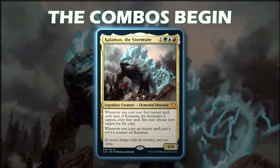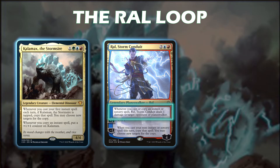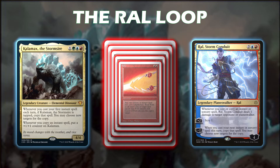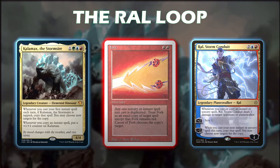I'm a combo player, so I want to do things like Ral Storm Conduit. Whenever you cast or copy an instant or sorcery spell, Ral Storm Conduit deals one damage to target opponent or planeswalker. He also loops very nicely with Fork. If you have Kalemax out and he is tapped, you will get a copy of Fork which can target the original Fork, and then that'll copy your Fork again and again indefinitely. Ral will see every copy of Fork that goes on the stack, pinging an opponent for each one, dealing infinite damage to all of your opponents.